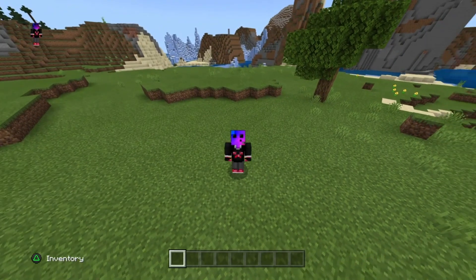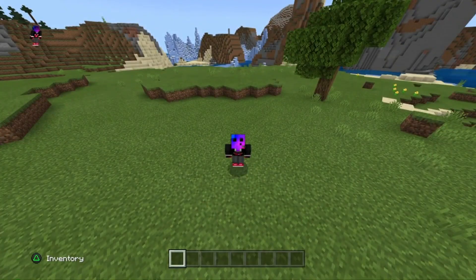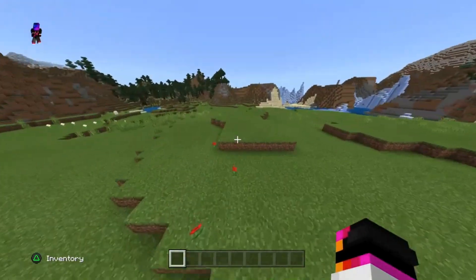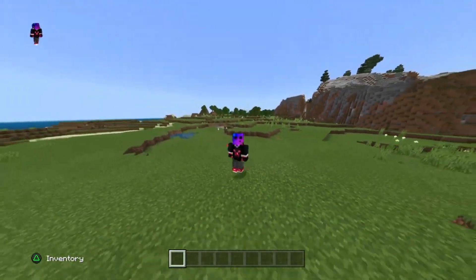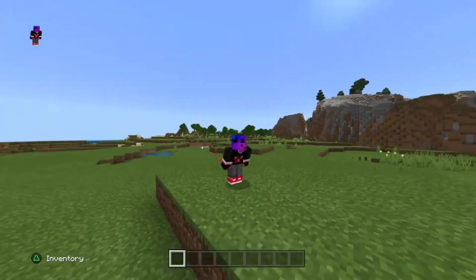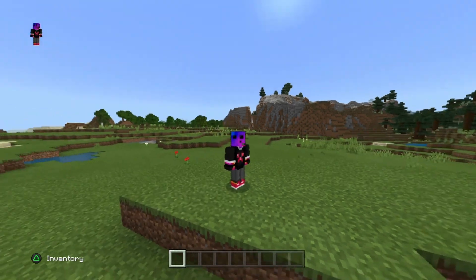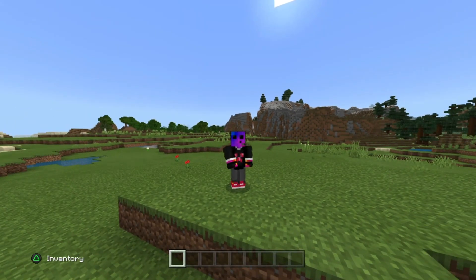What's up guys, welcome back to the Stellar MC channel. In today's video I'm gonna be teaching you three simple and easy Minecraft Bedrock Edition duplication glitches. These will range from being able to dupe 27 items to even 5 items, and these can all dupe non-stackables such as shulker boxes and elytras. These work on all platforms: PS4, Xbox, MCPE, Nintendo Switch, and Windows 10. So let's get right into the first dupe.